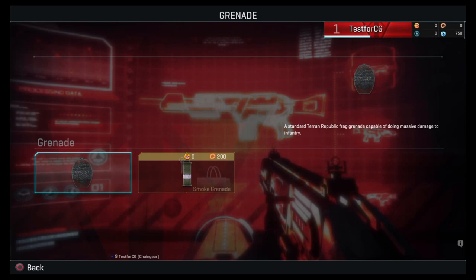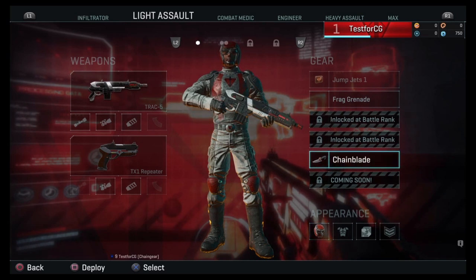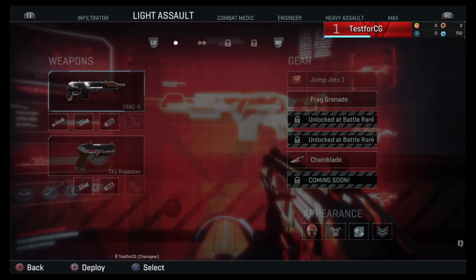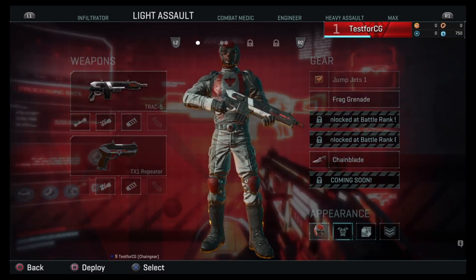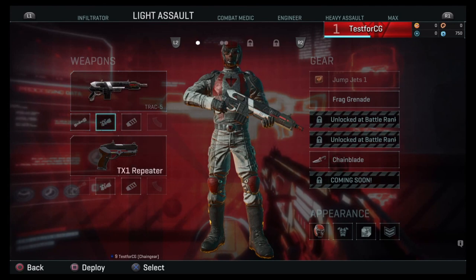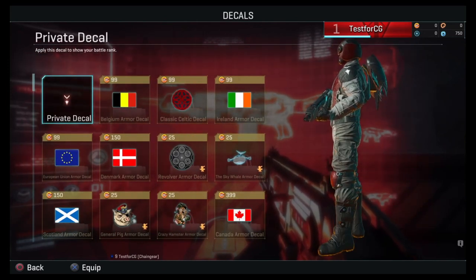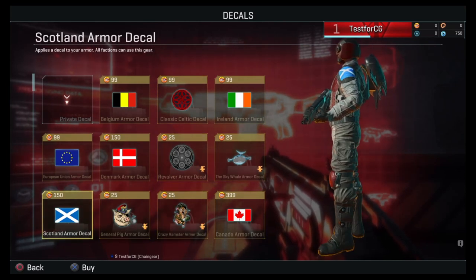There are also different types of grenades. You automatically start with the frag grenade. You can get a smoke grenade, and you can get the chain blade or the ripper — these might be class or faction specific, so check depending on what you plan on doing. Then there are appearance items: helmets, armor, camo, and decals you can have on your shoulder pad. All cosmetics are purchased with battle cash.